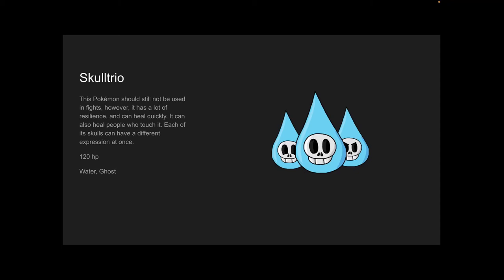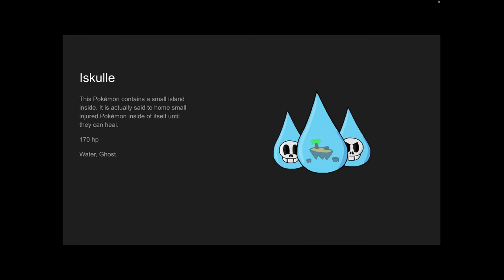It was originally supposed to be a fairy type, but then I realized that fairy had been removed from the game. So I swapped it to psychic type, but then I was like, nah, it doesn't really seem like a psychic type. So then I changed it to ghost type. ISkull — its name is based off of island and skull. This Pokémon contains a small island inside. It is actually said to home small injured Pokémon inside of itself until they can heal. 170 HP, and it is a water and ghost type. That was supposed to be fairy, but I had to change it.